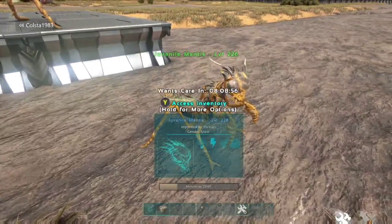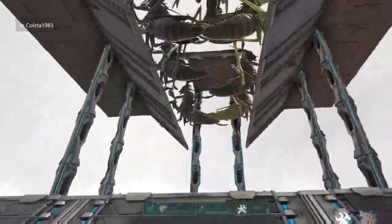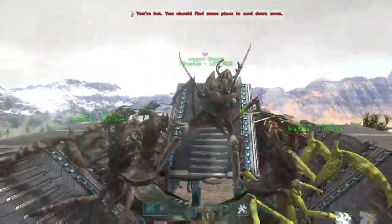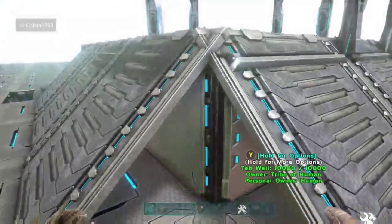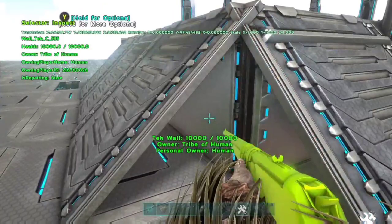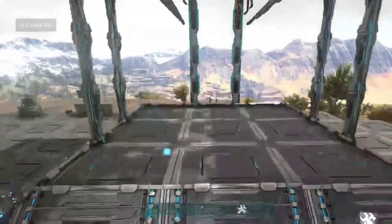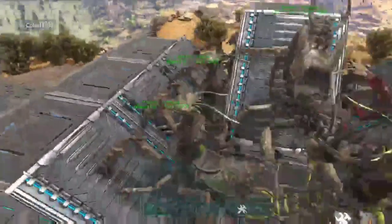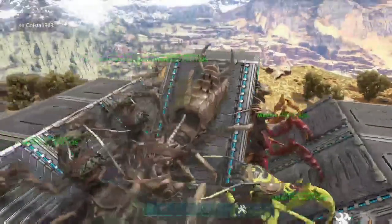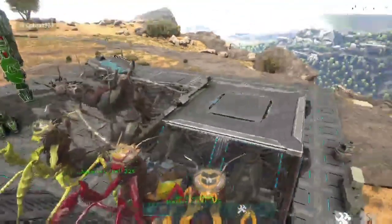Let's show you the incubation pad design — it's a multi-use incubation pad. All the mantis are above the incubation station, three on each side. The air conditioners are all linked up underneath, powered by a generator — you don't need tek, a normal generator works. You've got three females on each side all on the ramps, and the male sitting in the middle. You just need to turn the male on when you want to breed them.